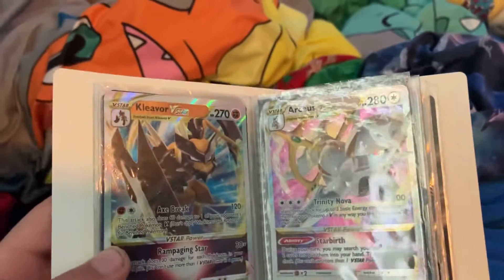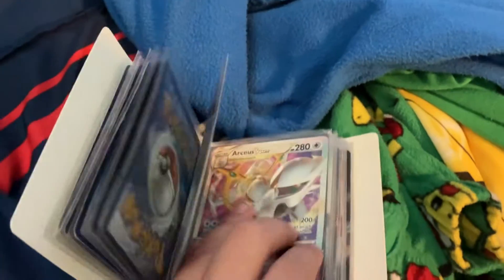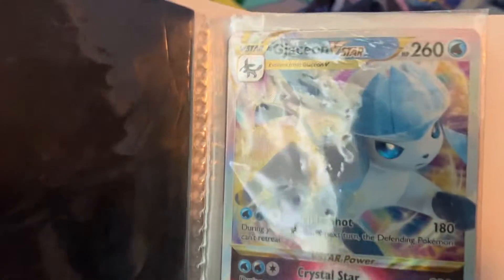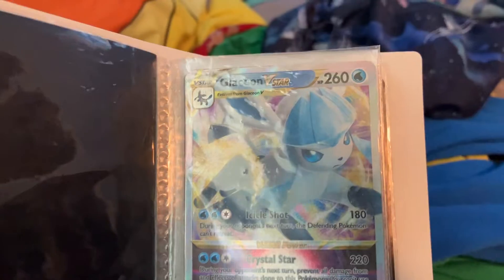And here are my two only V-Stars. Acus V-Star is pretty rare because he does 200 damage. And then I have Dragonite EX. Actually, I have three V-Stars — I forgot about it. I had this card, it's Gracie on V-Star.